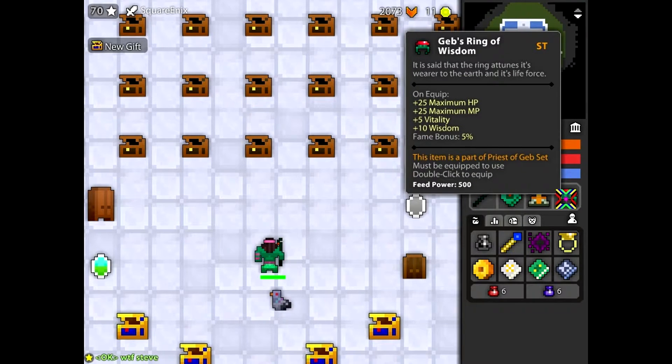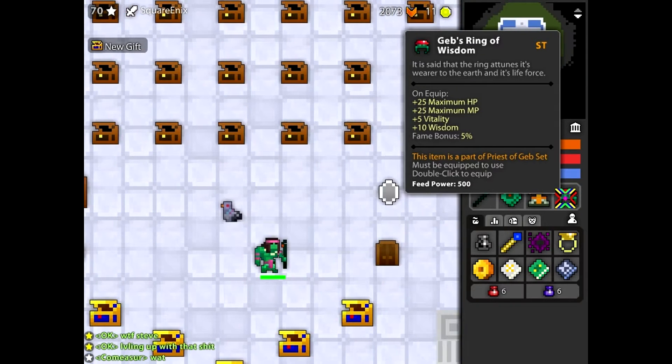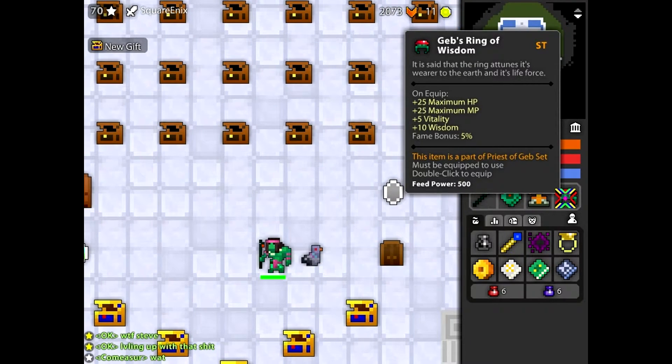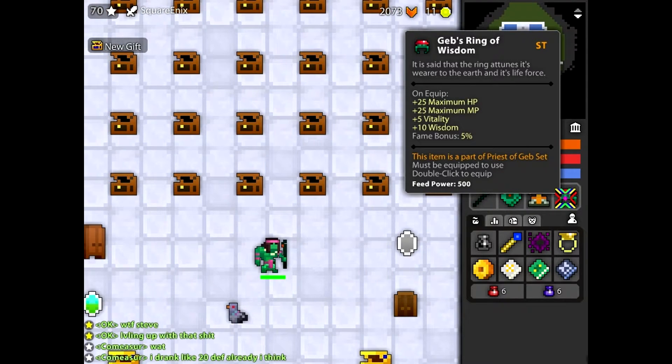The Geb's Ring of Wisdom is one of the best Wiz Rings because it gives plus 10 Wisdom. It's overall not incredibly great if you don't want some Wiz and Vit, but if you don't have a great pet, this might be a great ring to put on.